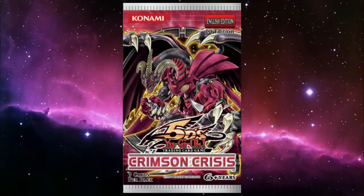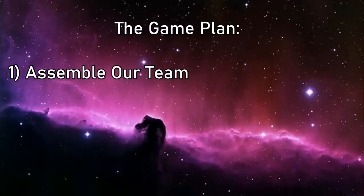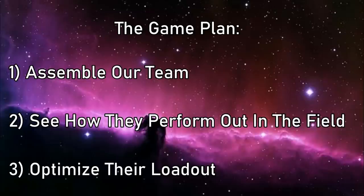But despite the hype, Assault Mode didn't really take off, but was enough of a fan favorite to warrant an update in the 2019 core set Dark Neostorm, giving the theme more and better ways to get their Battleizer modes up and running, and providing great generic synchro support along the way. So let's assemble a team made of the best of the best to test out their Assault Armor, see how they perform out in the field, then see how we can adjust their loadout to maximize effectiveness. It's time to get in sync with Assault Mode.